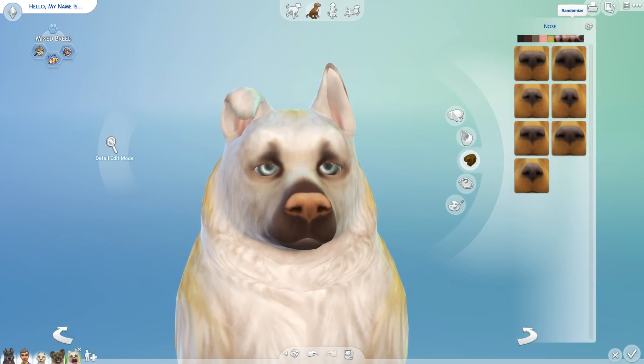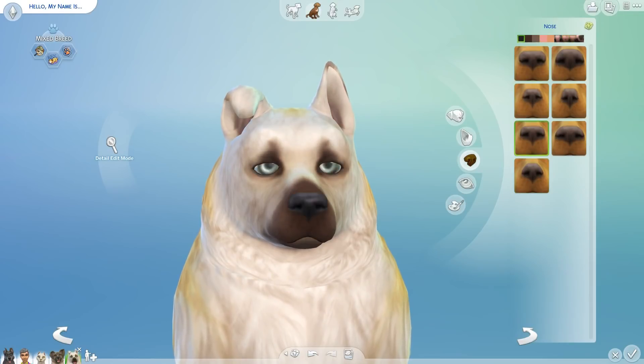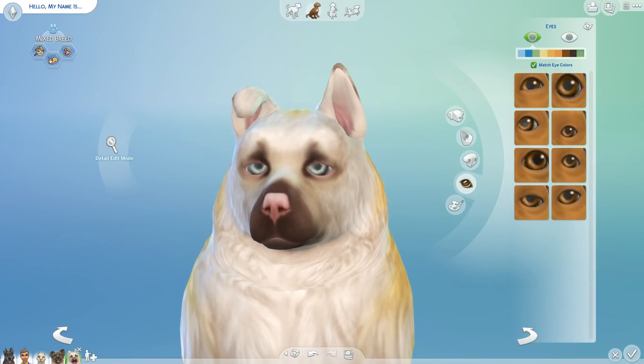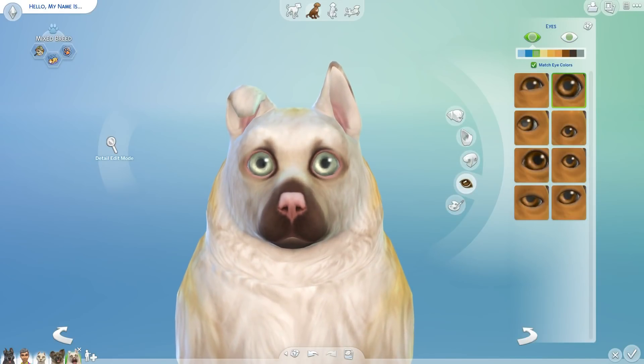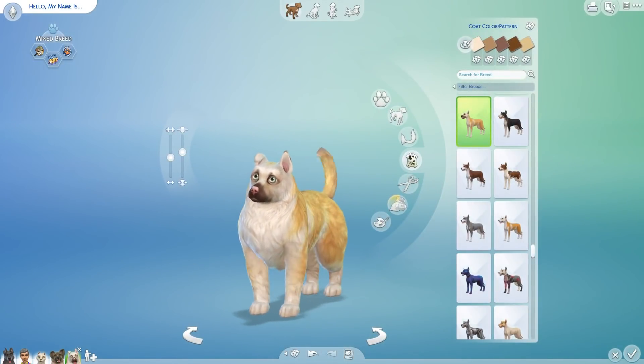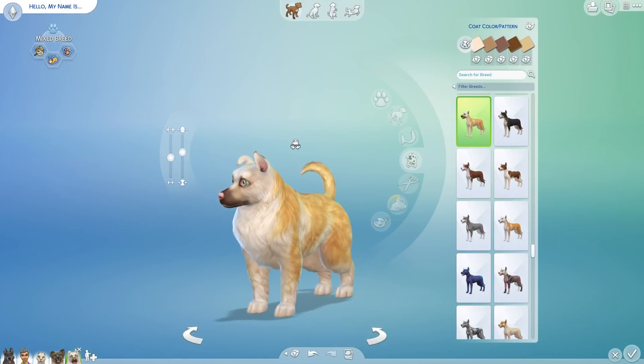Next, let's change the nose seven times. Nice. Then the eyes are going to get changed five times. There we go — this is one of those kinds of dogs. This dog has huge eyes and looks really alert and very concerned. I have a feeling this is a somewhat nervous dog.